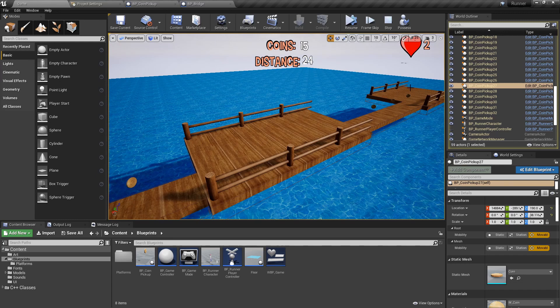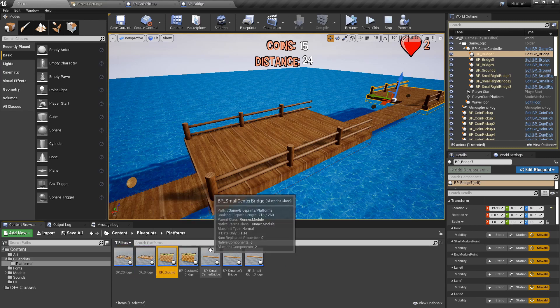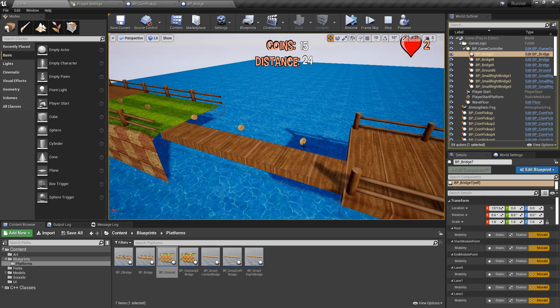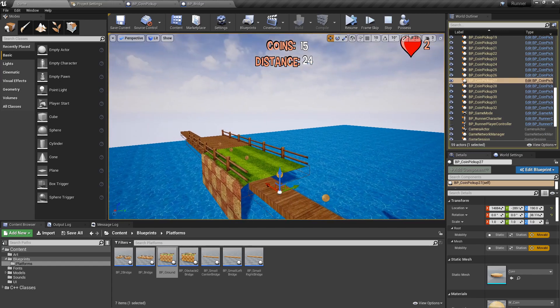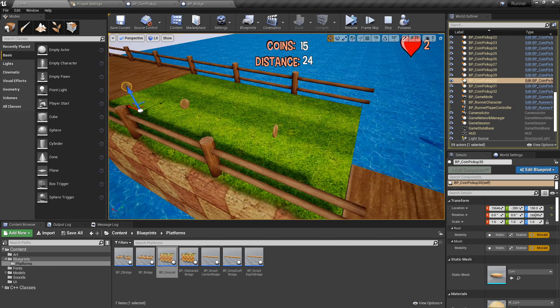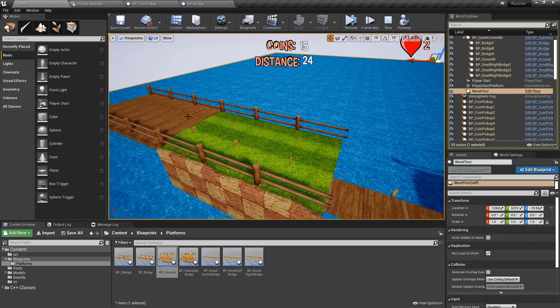As you can see I have some of the platforms that we implemented in the previous videos. If you remember, these are the types I'm spawning for the game. On top of them I'm spawning only three coins each time. I also have some rules applied to the way we spawn the coins — for example on this platform I only have three coins in one lane.